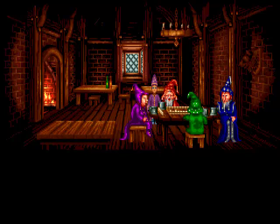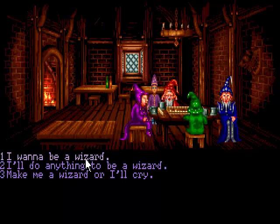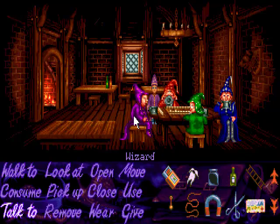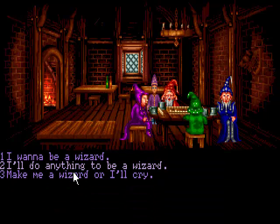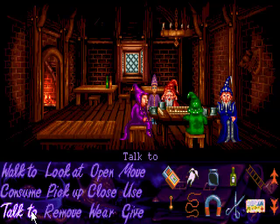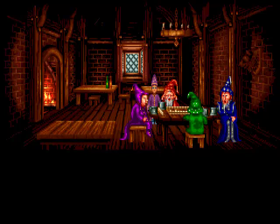'What did you want to speak to us about anyway?' 'I want to be a wizard.' 'You? A wizard? My dear boy, you can't just jump into wizardry just like that — it requires years of study. Come back next century when you're older.' I wonder where old Calypso could be. 'Make me a wizard or I'll cry.' 'You can't be a wizard, you're not old enough.' There is a dialogue option which gets us somewhere here. 'I'll do anything to be a wizard.' 'Anything?'